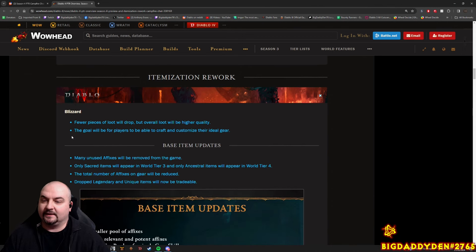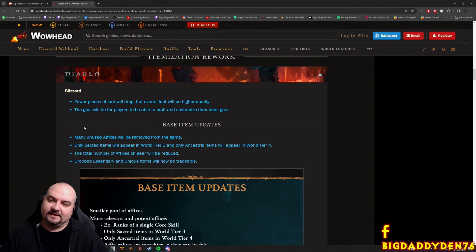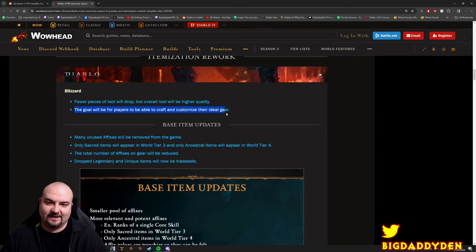The itemization rework - the way itemization works currently in live is okay, but it wasn't really that deep or meaningful. So what they've done is made it so fewer pieces of loot would drop, but overall loot would now be higher quality. That way you're not just flooded with loads of crap all the time. It's much easier now to find what you're looking for, and the goal will be for players to craft and customize their ideal gear.